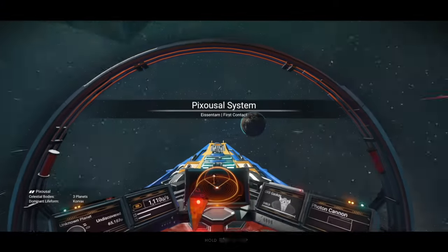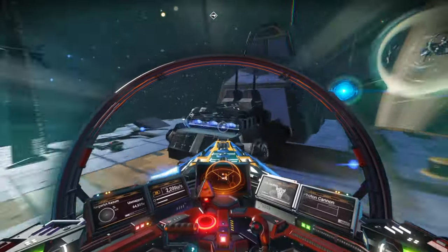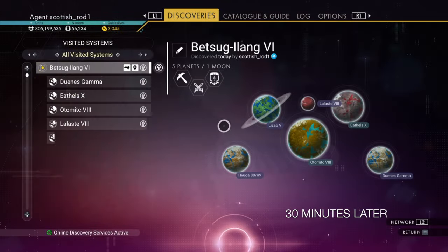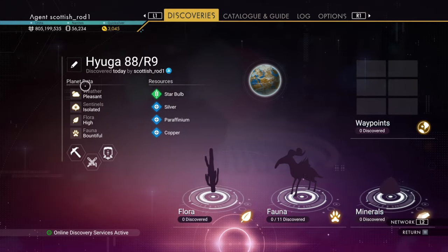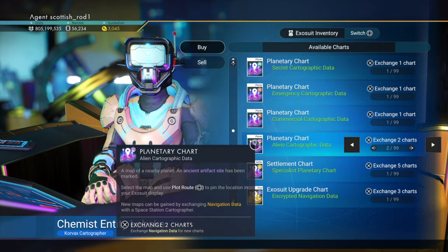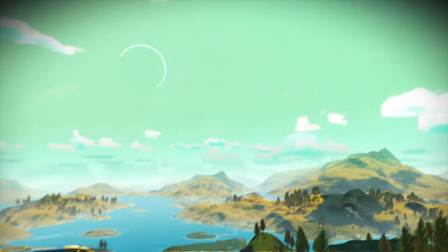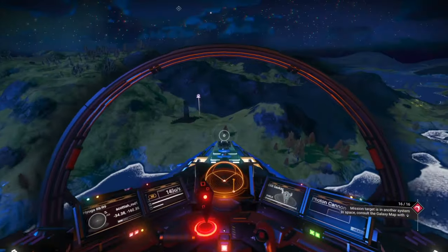And when you feel you're far enough away, call in your freighter. Start using your planetary probe again to find that perfect planet. When you've found the perfect planet, return to the space station. If you haven't got enough maps, go to the planet, check the planet out, and then find your new portal.